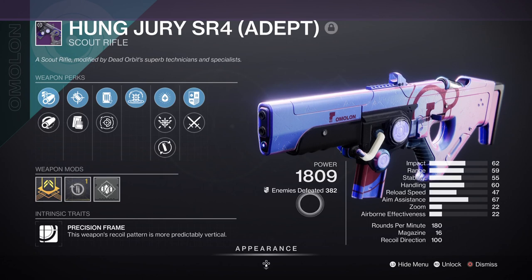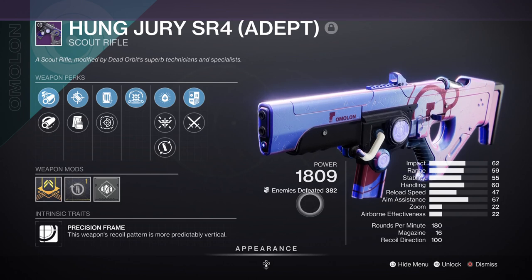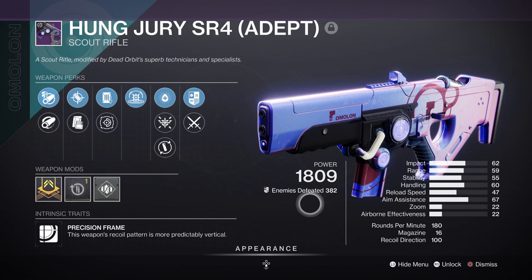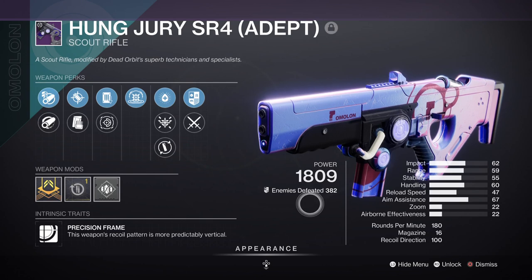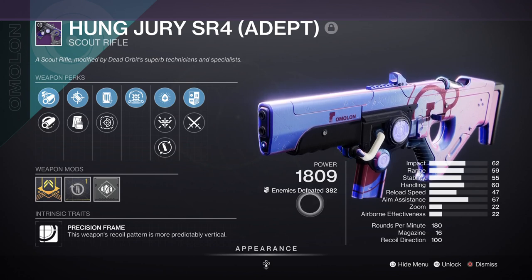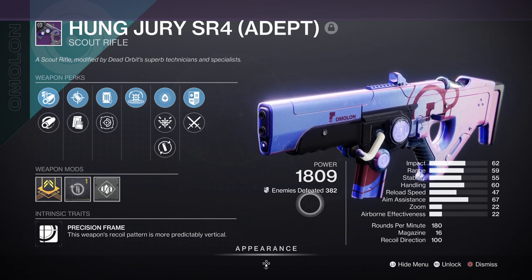The weapons being used will focus solely on inflicting max damage quickly. In our primary we have the Hung Jury Adept with Kinetic Tremors, a wonderful perk designed for inflicting max damage on anything it can touch. With the added damage it does against crits, it works out really well against bosses with continuous DPS and can be enhanced further when Surge mods are applied. Aggressive-frame weapons work as well but the Hung Jury has proved to be more versatile for doing more damage quickly in a short timeframe.